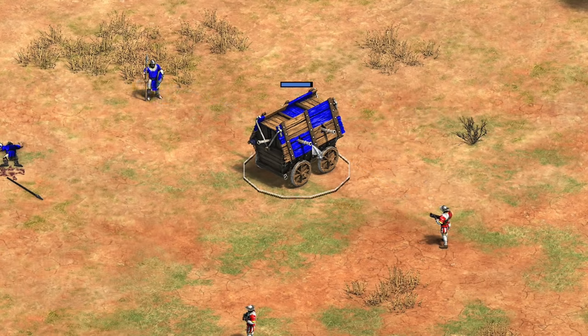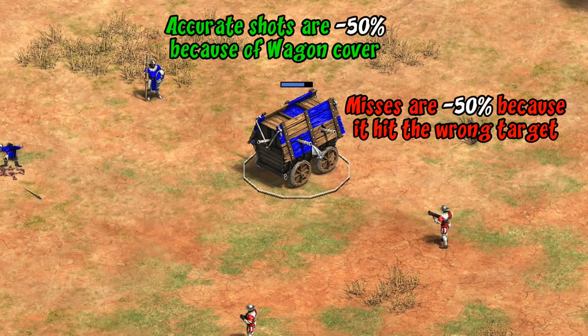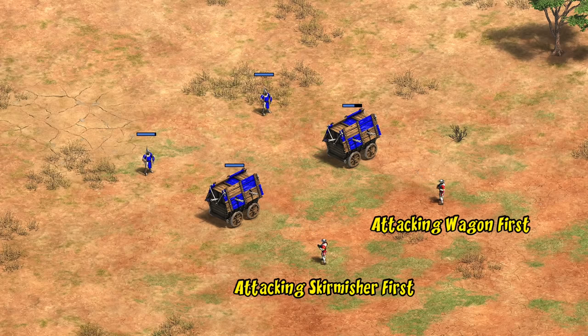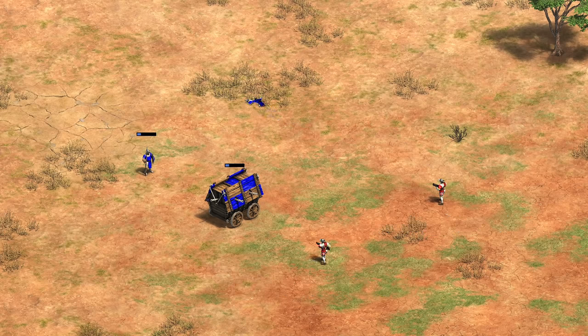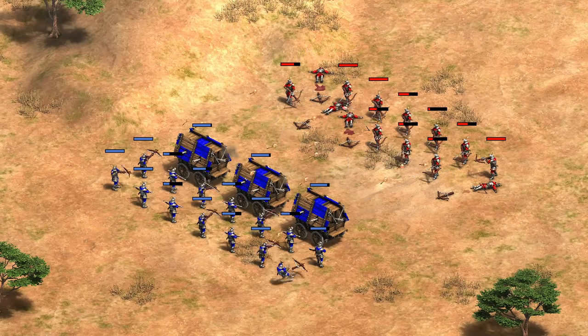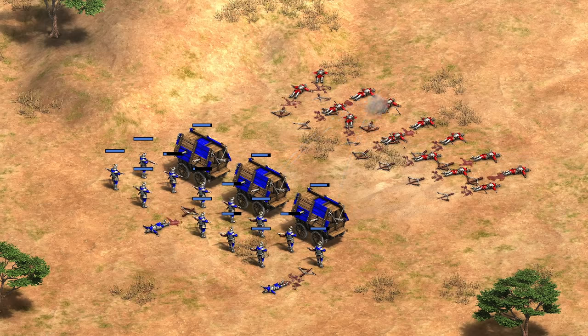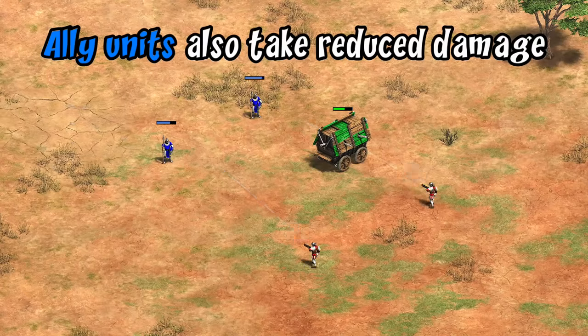Every once in a while something odd happens. Hand cannoneers are 75% accurate — so for every attack there's a 75% chance it's a perfect shot and a 25% chance it's a miss. During a miss, they fire vaguely in the direction of the target, and if a Hussite Wagon is in the way it takes the hit. Any time a miss shot hits an unintended target it does half damage. So anytime the hand cannoneer is targeting the skirmisher, it'll always end up doing half damage to one of those units. This gives real protection to the rest of a Bohemian army, and it also works for ally units.